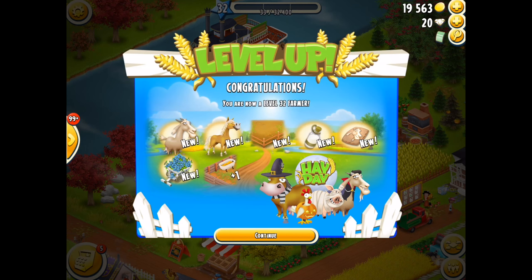Hey everybody, it's Red Knight here and welcome back to Hay Day. I'm very pleased — just before starting this video I hit level 32, which makes me very happy. It means I can now start getting the goats, especially with the Halloween theme ongoing, because I love those vampire goats. I can also get a new horse, start making new feed, get some additional pens, make a new product, and I've got some decoration.